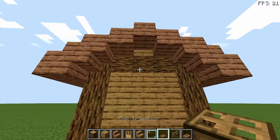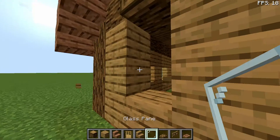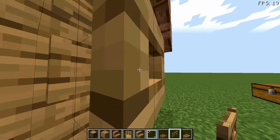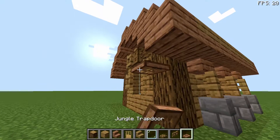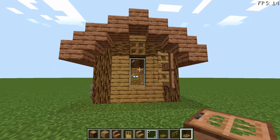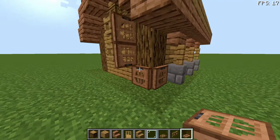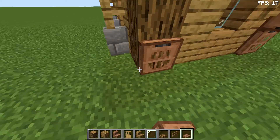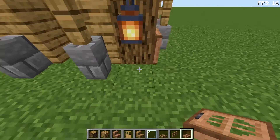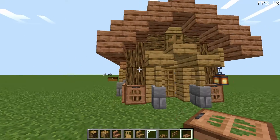Coming around to the back of the house we're going to place an oak trapdoor here, knock out two blocks for the window, and then place two oak fence gates with two jungle trapdoors on this side — that just looks like a nice little shutter. You could also add those details on the pillars on all four corners, which adds a little bit more depth and it looks good either way.